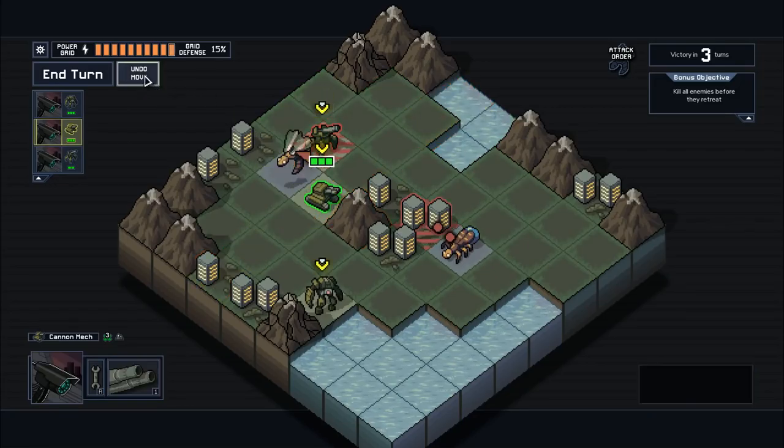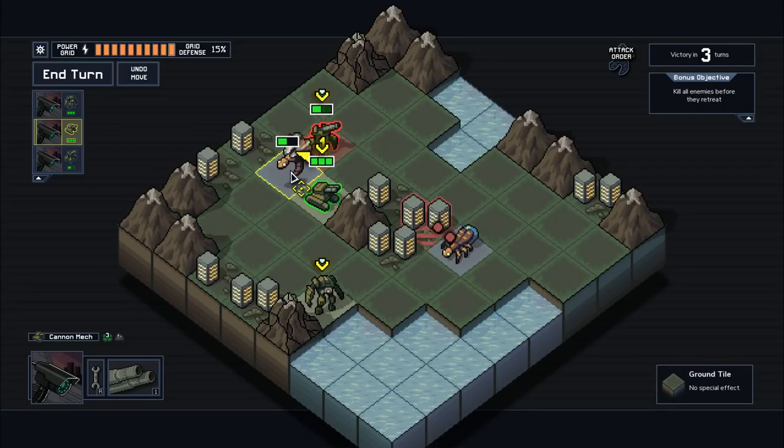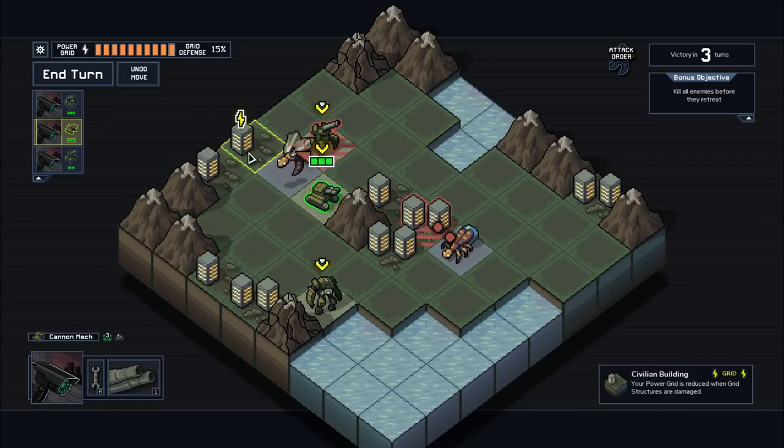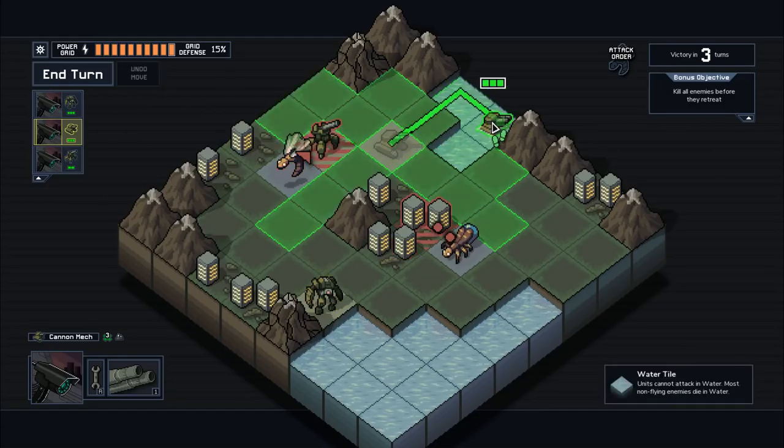We move up here. So I moved here without really thinking — if I shoot this Hornet, it will die, but it's going to get pushed into this building because our tank has a push, which is going to reduce our power grid. So that's the kind of stuff you have to constantly be on the lookout for.